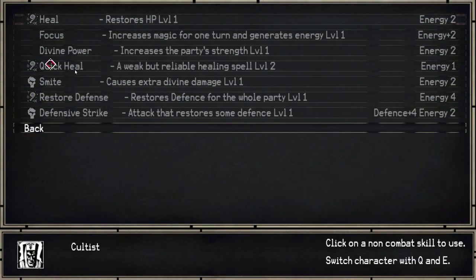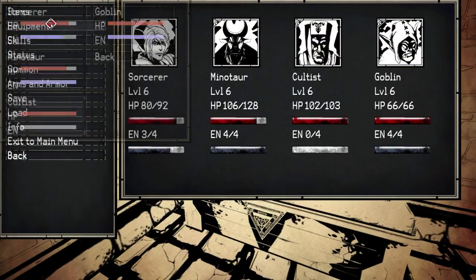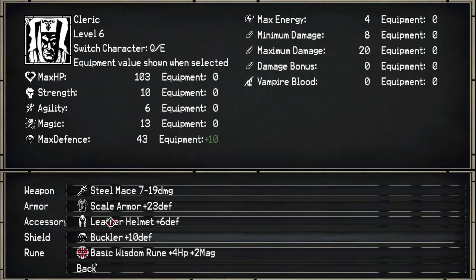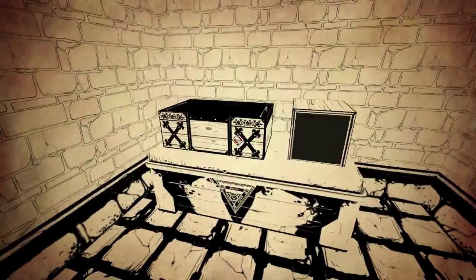Cultus, where are you? Equipment! The real buckler - no longer a dented piece of shit. Let's go here. I feel like this will be an end. Awesome. And a battle! Let's see what we got here. Oh great, one of these guys.